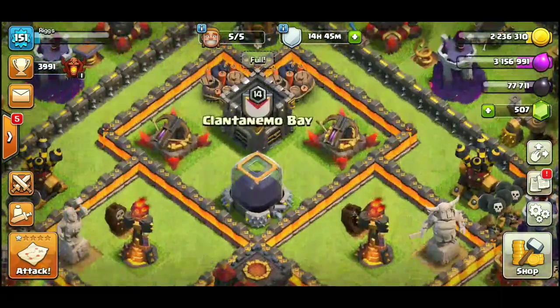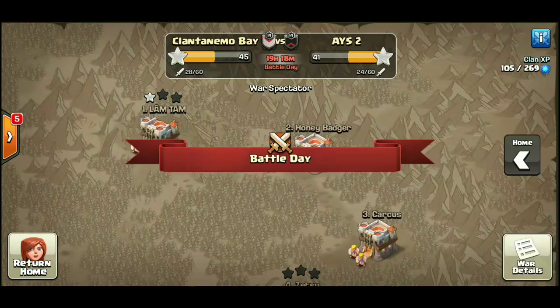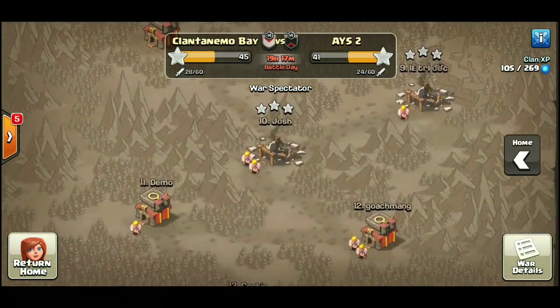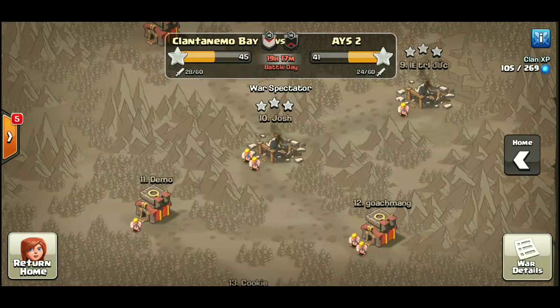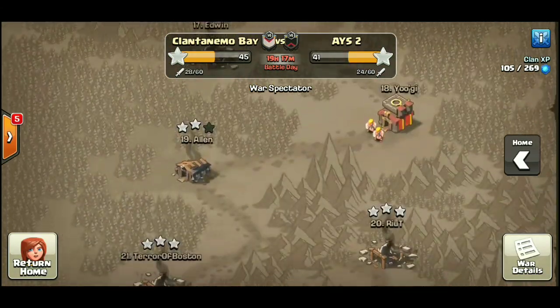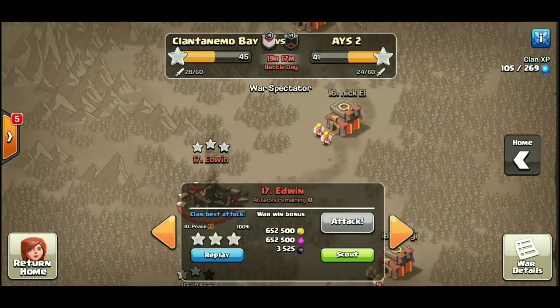I did not have to go very far to find this one. Right now I'm in our sister clan Clintonmo Bay, and they have a random matchup against Actually Something — a sister clan to Actually Something — and we have an absolutely insane 10v10 triple.